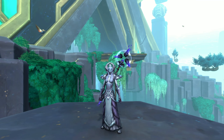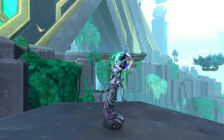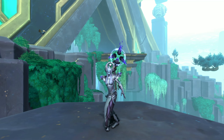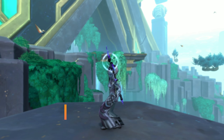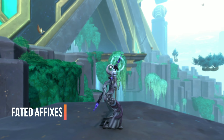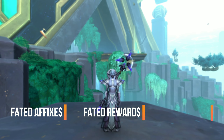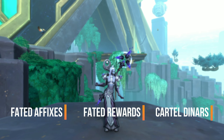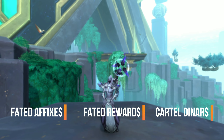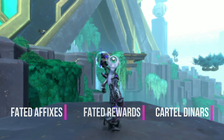Hi everyone, my name is Ivaila and this is a complete guide to the Fated Affixes and the new Puzzling Cartel Dinar currency in Season 4 of Shadowlands. This video will walk you through all of the Fated Raid affixes and their mechanics within boss encounters, rewards you can get for completing Fated Raids, as well as how to buy certain raid items with the new Puzzling Cartel Dinar currency. Feel free to check the timestamps in this video to skip to whichever part you need help with.